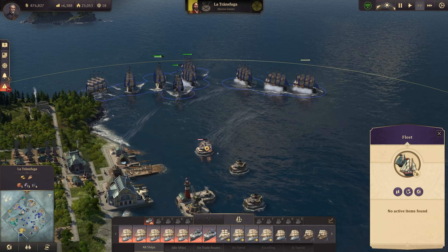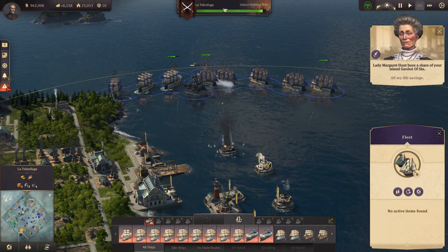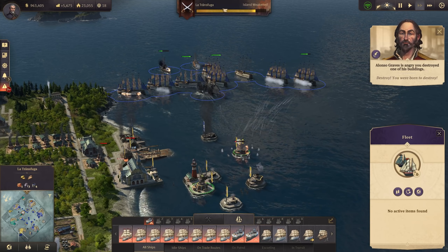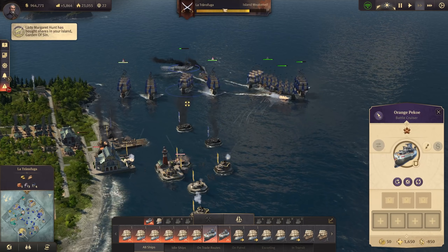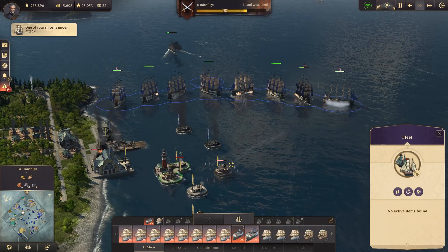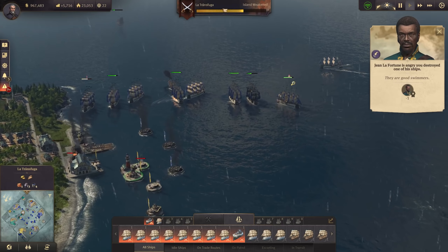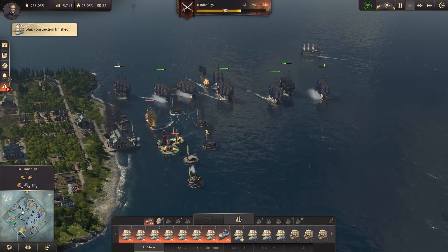I've sent the ship of the line with the mortar to the Old World so we're ready for Miss Hunt. One cannon tower is down. Alonso is also buying back shares. We lost a frigate - that's fine - but this battlecruiser should move out before it goes down. They're really taking a lot of hits. Another cannon tower is going down, and just in time the ship of the line with the mortar arrives from the New World.